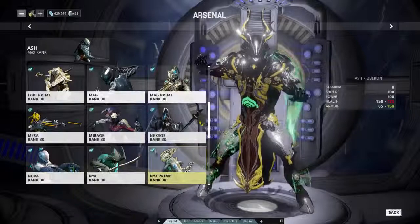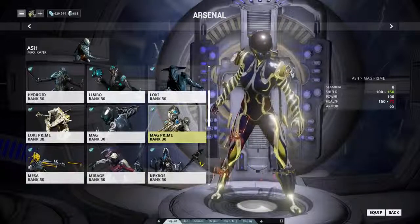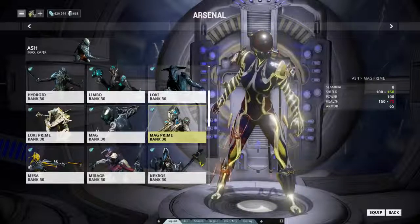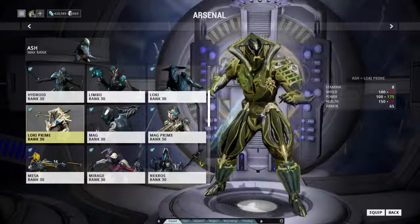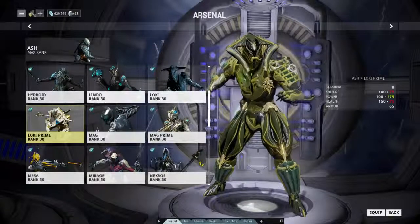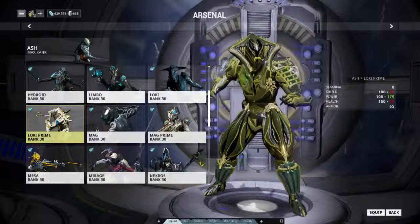Nyx could do the chaos which might be handy. Mag Prime does have the Crush move which would pick up a bunch of enemies and squish them - same thing as Oberon there, where it helps protect one zone a little nicer but doesn't necessarily branch out into helping other zones. Loki could try using a decoy, although I'm not necessarily positive that the decoy will actually distract enemies from taking the interception points. He could also use Radio Disarm so that nobody's shooting at you, but they can still and probably will go after the points regardless of whether they have guns or not - so that's kind of debatable on how much that would work.